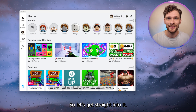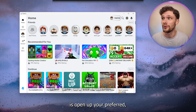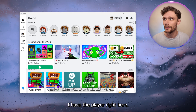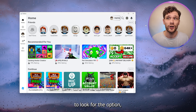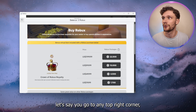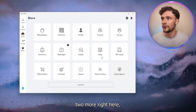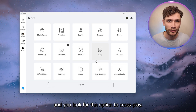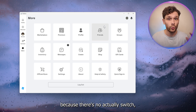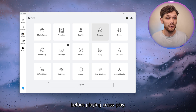It's very easy, so let's get straight into it. The first thing you want to do is open up your preferred way of playing Roblox. I have the player right here. Once you start to look for the option — let's say you go to the top right corner to 'More' right here and look for a crossplay option — you can't find it, because there's no switch that you need to toggle before playing crossplay.